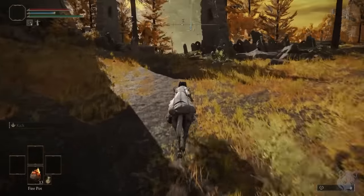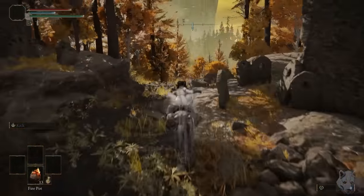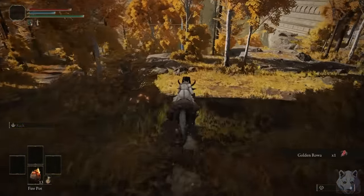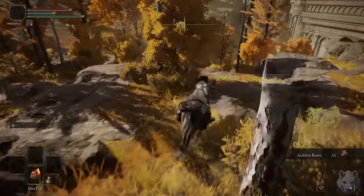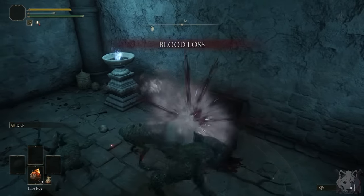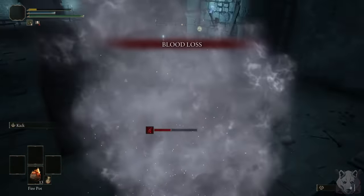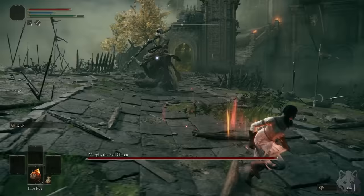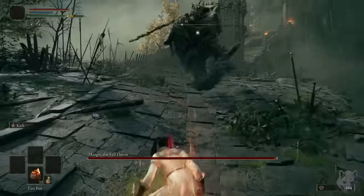Unfortunately they are in some catacombs in Altus Plateau, a mid-game area, and I have 10 vigor and my only means to defend myself are 13 jars filled with spicy butterflies and combustible mushrooms. I like those odds. I no longer like those odds. I died a lot to these imps, but eventually I managed to grab two more pots totaling 15, and with that it's time to take on Margit again.